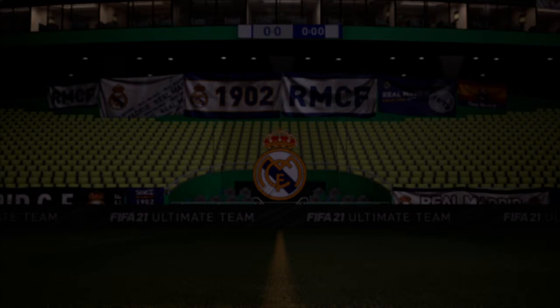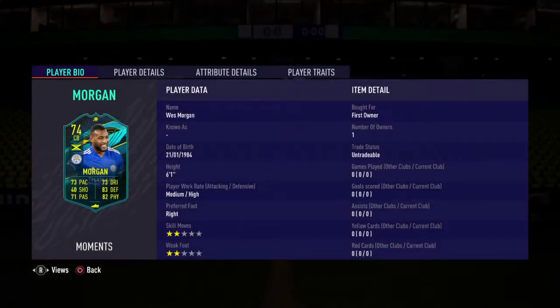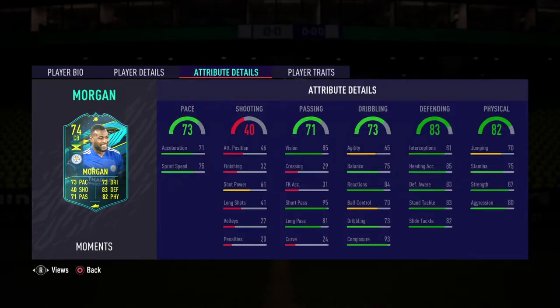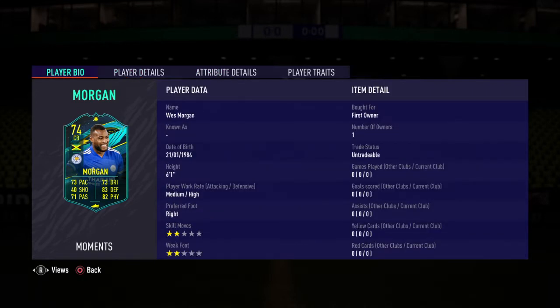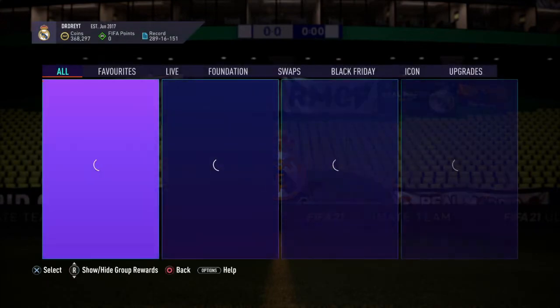Absolutely brilliant card. Does he walk out or anything? No, he just pops up on the screen — completed. Fantastic man. Great pace with a shadow, great defending stats with a shadow, his dribbling is perfect, his jumping, his height is 6'1, medium-high work rates. Get this card done, lads — get it done.